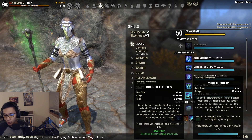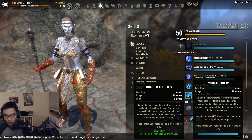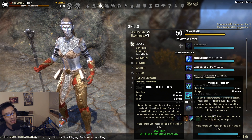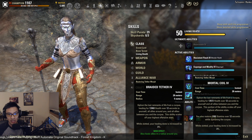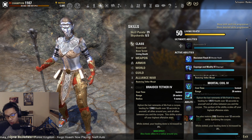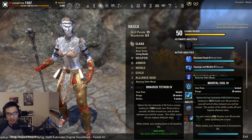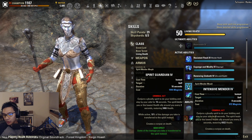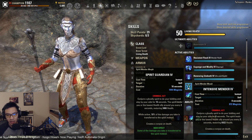Mortal Coil is mainly there for the Healing Done modifier passive rather than its actual heal-over-time, which isn't particularly powerful. The other morph, Braided Tether, also has the Healing Done modifier and heals allies around you rather than just between you and the corpse — making it slightly more useful. Mortal Coil can help manage stamina if you're running sets like Martial Knowledge. You can also use Spirit Guardian instead of Intensive Mender, but you'll get fewer corpses since it lasts longer; I personally prefer Intensive Mender.